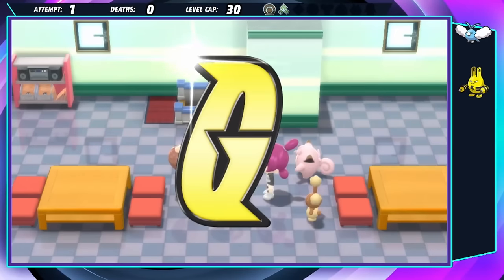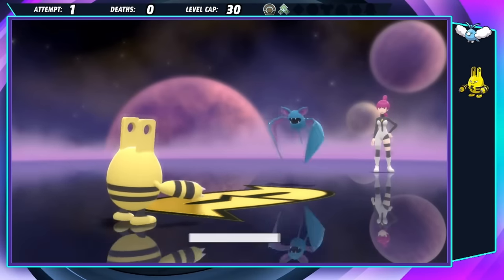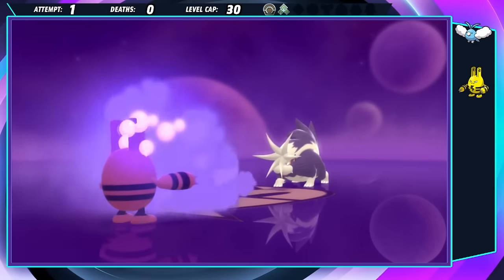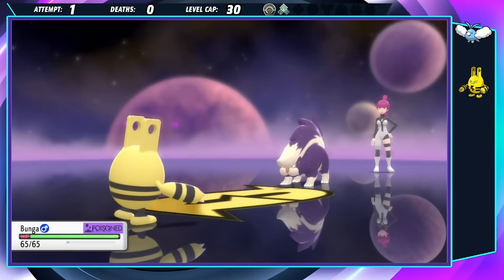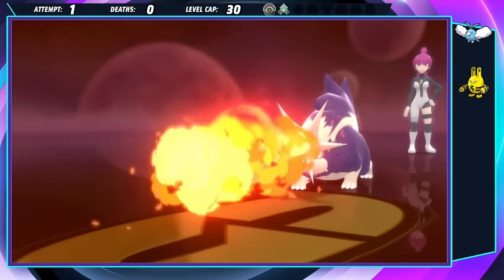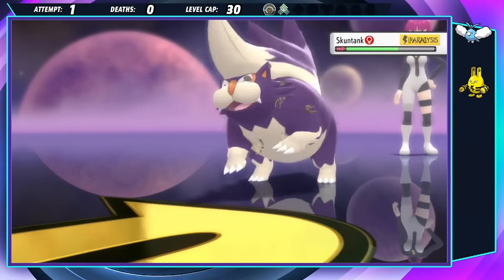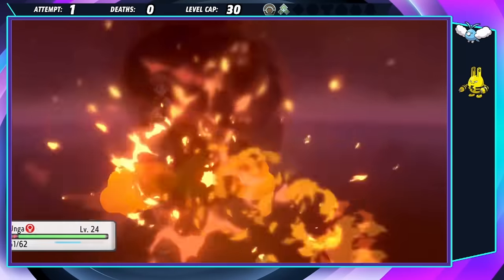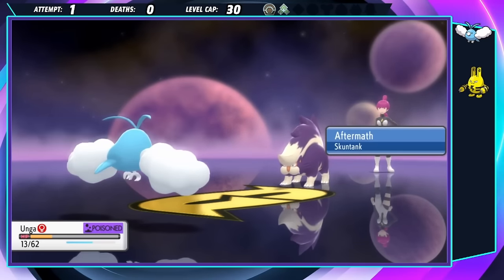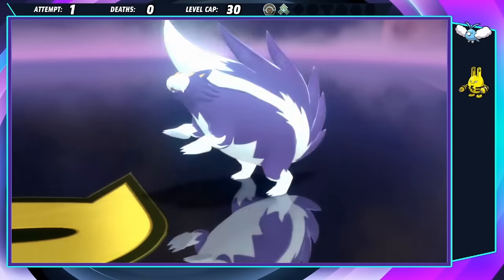Her first Pokémon is Zubat, who is quickly taken care of by Boonga. Her second Pokémon is Skuntank, and we both spend the next turn landing a status on each other. The ticking Poison chip is pretty scary, but the Paralysis lets Boonga get a free Shockwave off next turn. Since Boonga is getting a little low, Oonga tags in on a surprisingly weak Flamethrower to eat their berry with Pluck. Another win goes to Oonga, and I honestly forgot about Aftermath, so dodged a bullet there.